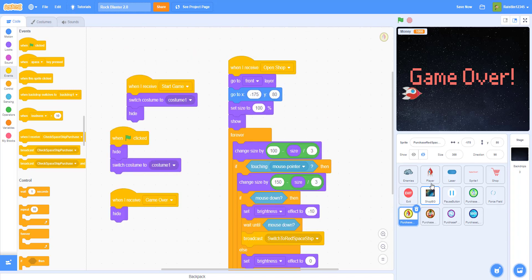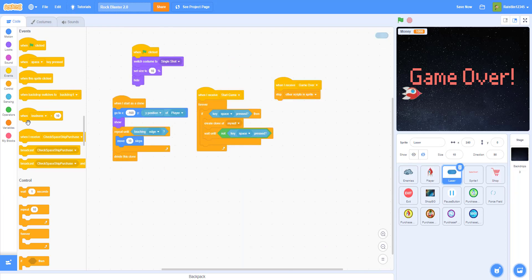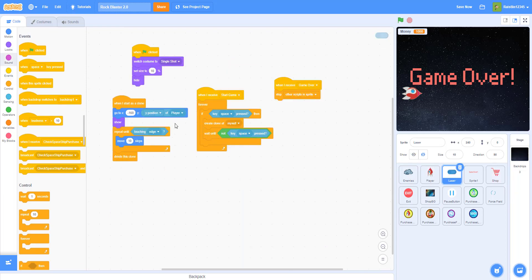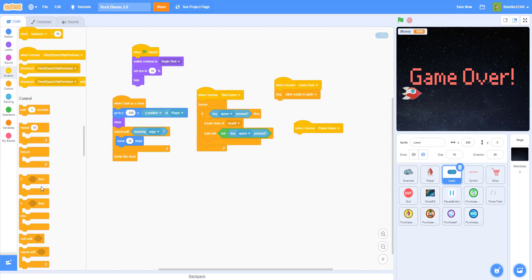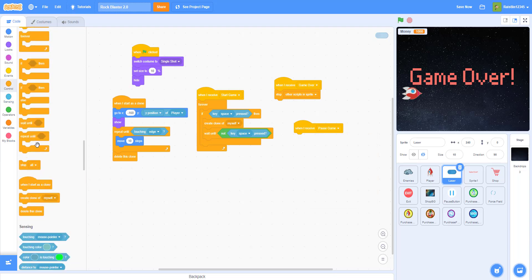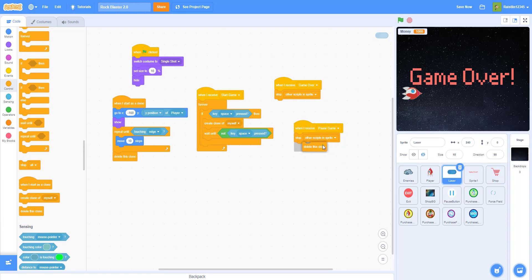Now we go back to the laser and add a little bit of code: when I receive 'pause game', stop other scripts in the sprite and delete this clone. So when you pause the game, you can't shoot anything — it deletes the clones and stops other scripts in the sprite.